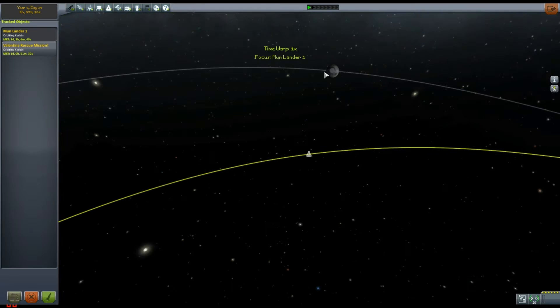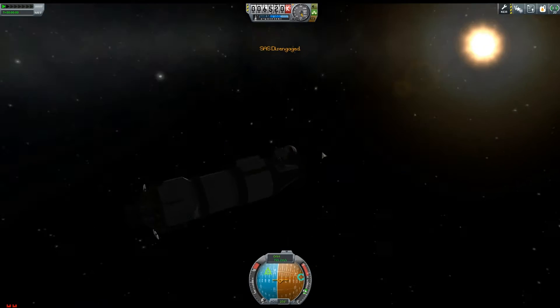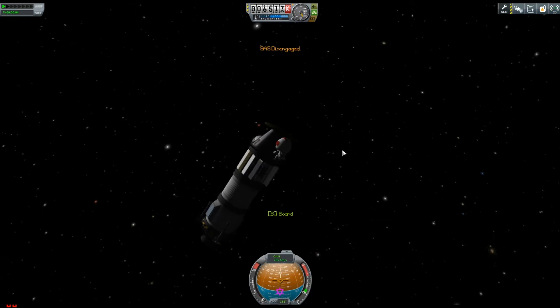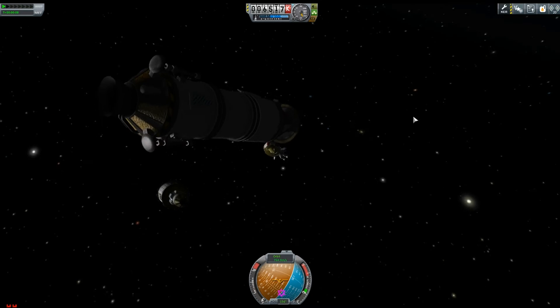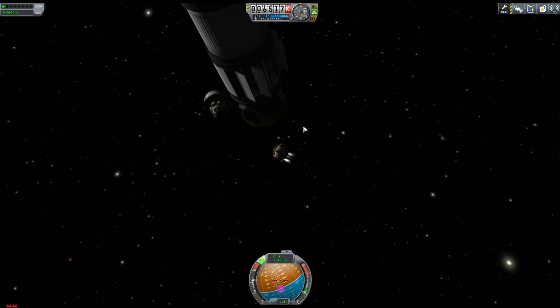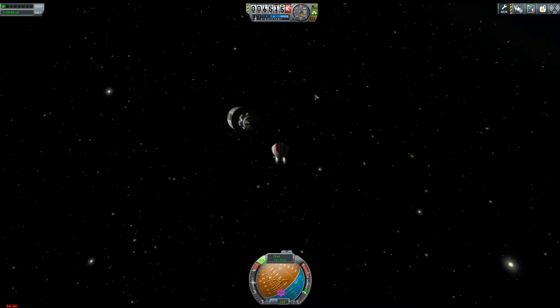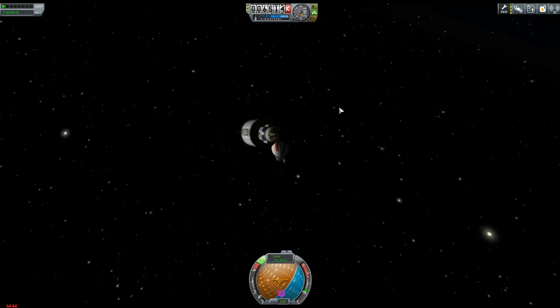What I've done here is I'm switching over to the rocket where Valentina Kerman is stranded. The unfortunate thing is that rocket has absolutely tons of science on it — about 100 science — but we're unable to get it back because we have no docking modules right now on any of our rockets. We haven't unlocked them yet in the science mode.